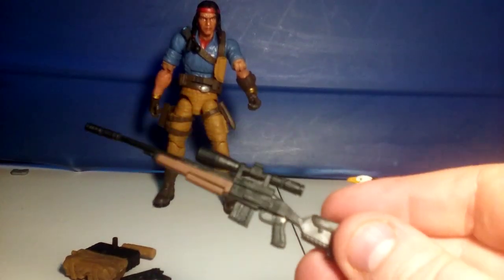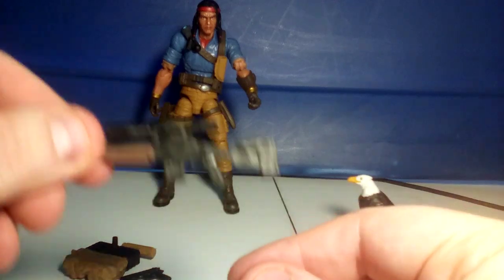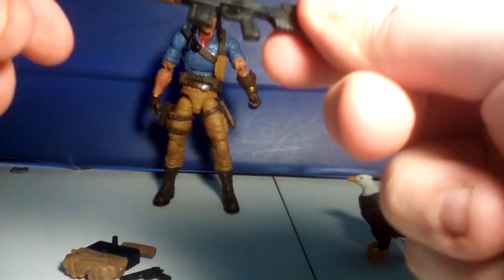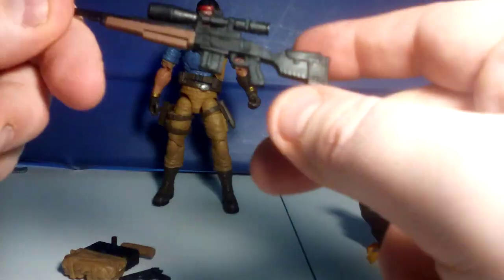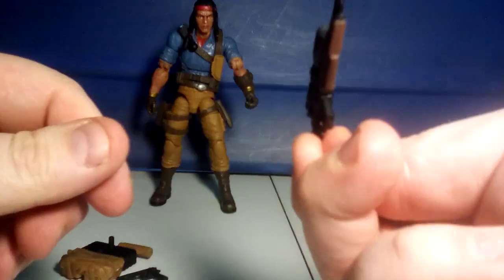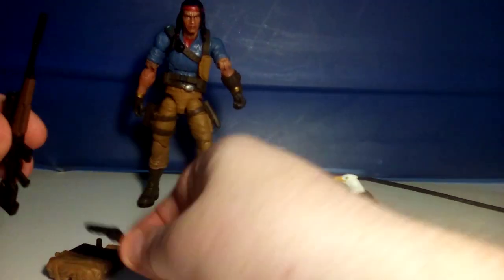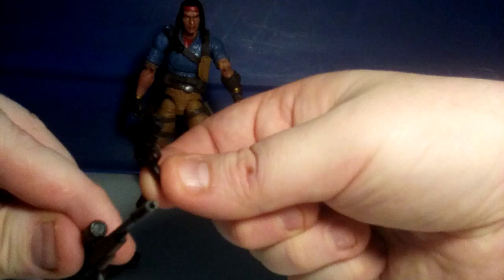He has a sniper rifle. It has a little bit of brown on it on the stock, and it has a scope. It also has a black report effect - you can put black effects on these if you want to.